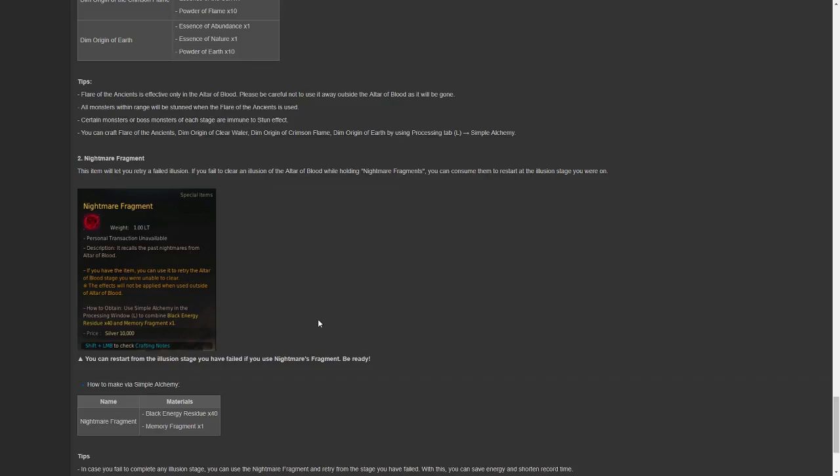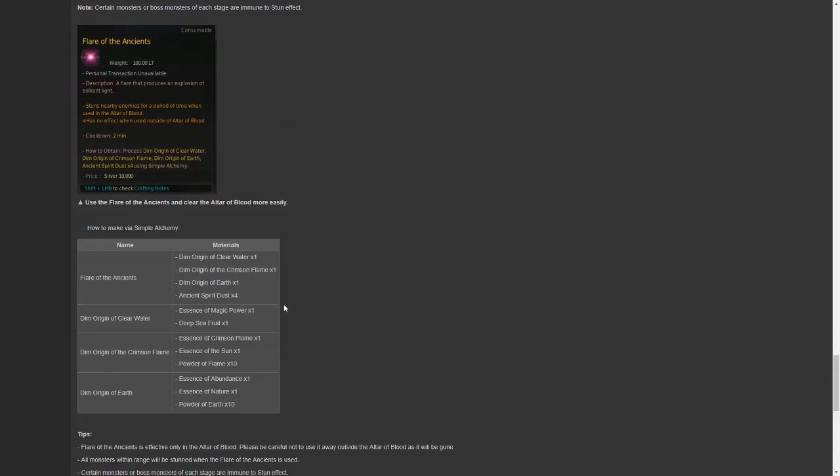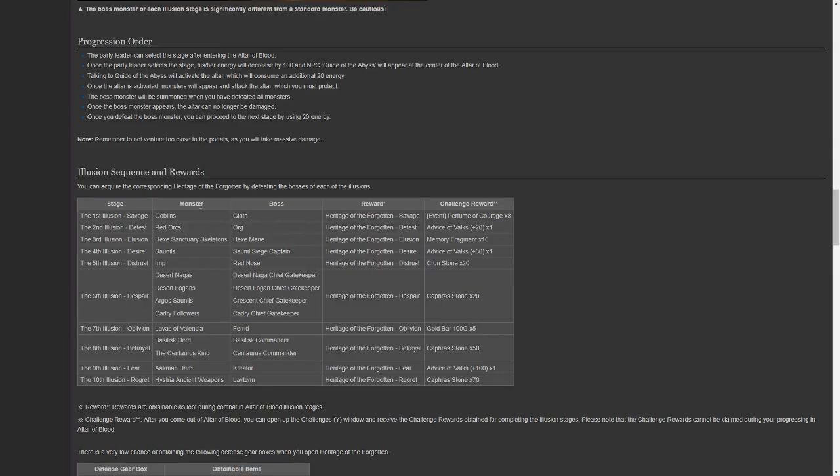Pearl Abyss has given us a relatively decent wiki page detailing everything in the Altar of Blood, available in case you'd like to reference. Here is the nightmare fragment I was talking about, here is the recipe for the Flare of the Ancients, and it even gives you a list detailing the theme of monsters you'll be fighting through each wave, the boss you'll be fighting, the reward for defeating that boss, and the one-time bonus reward from your Y challenges for defeating that wave for the first time. This page is linked in the description.